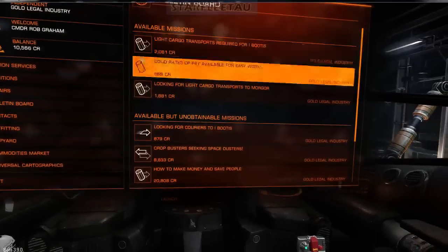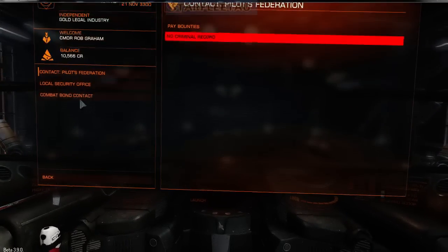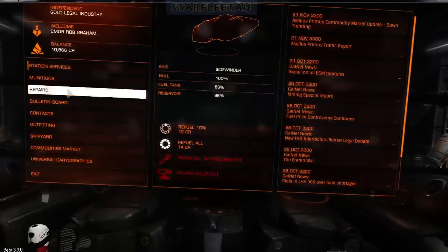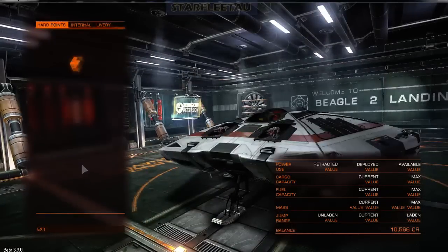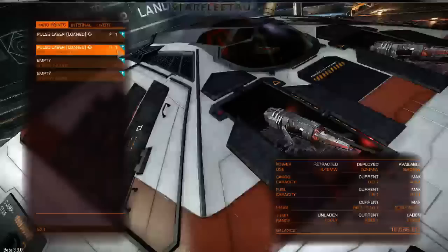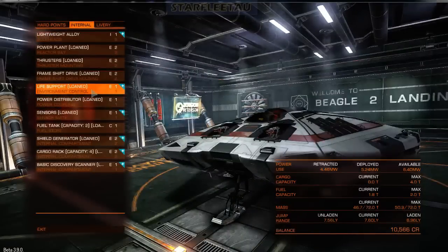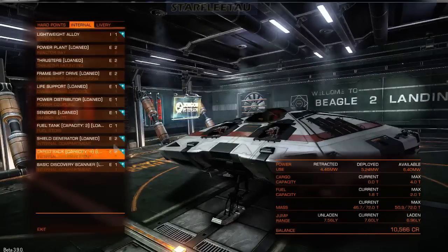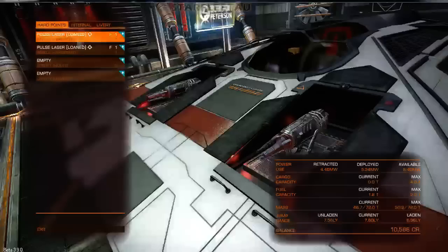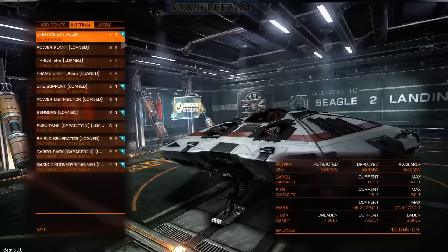Except the icons look a little bit better. Contacts and repairs are exactly the same. The outfitting is where the first difference comes in. You still can't browse without coming down here, but you can do a general quick look and it's a lot easier to navigate now. Hard points are on their own screen, internals are on their own, and the little blue plus tells you that stuff is being sold here.